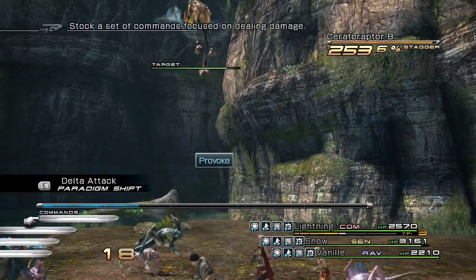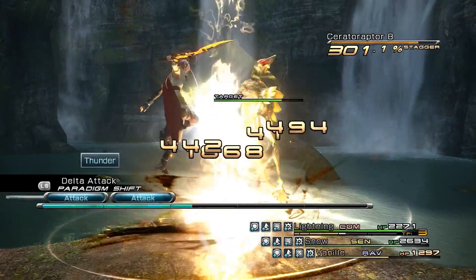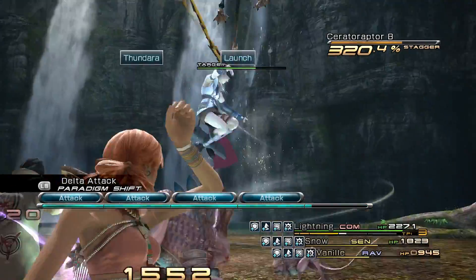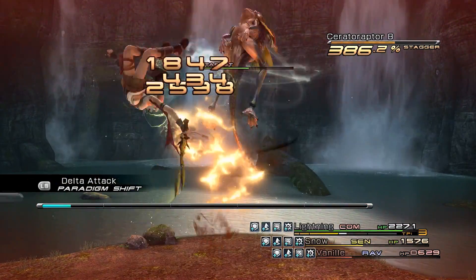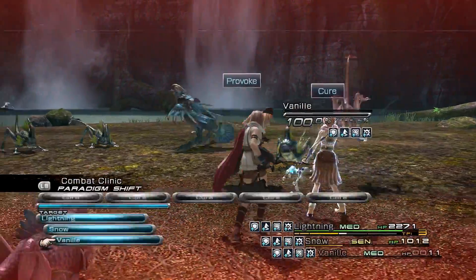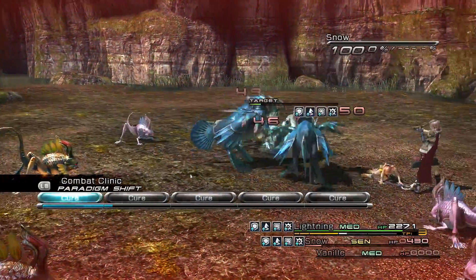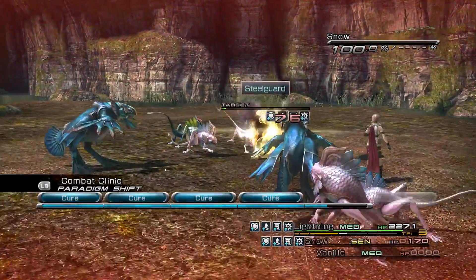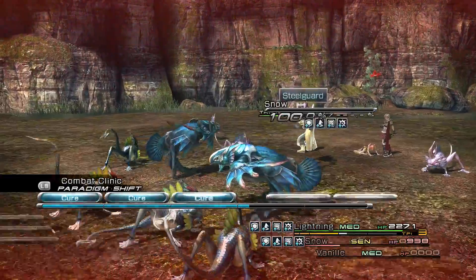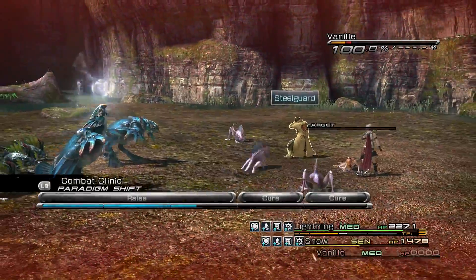We're going to stagger that one, which is great. I think if Snow is just tanking, we should be fine. We need to thin him out a little bit. We might have to switch over to Combat Clinic in a second, because apparently he doesn't know how to actually hold the aggro like I was hoping he would. Is Vanille dead? Vanille's dead. Alright, that makes sense. I think Snow's about to die. Please stop killing him. Are you using your Medi Guard? No, you're using Steel Guard. Yeah, that's unfortunate, to say the least.